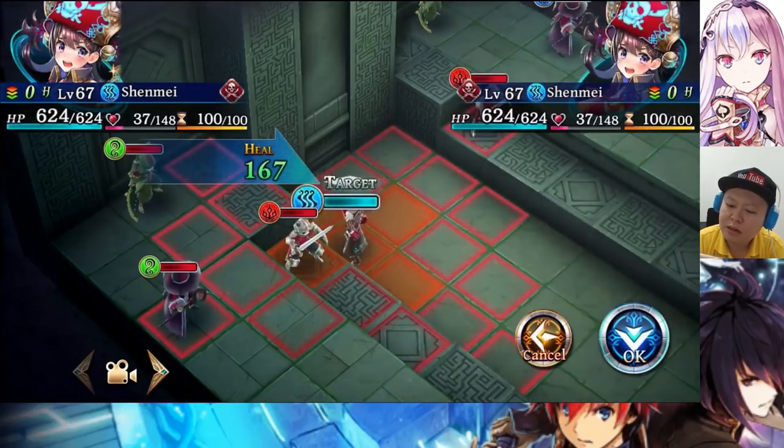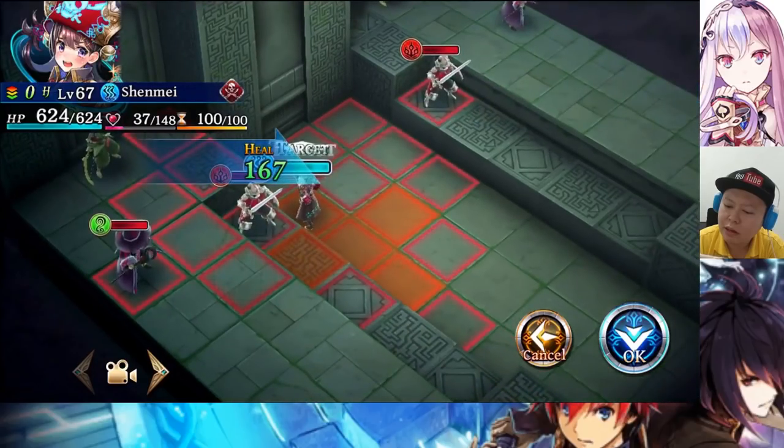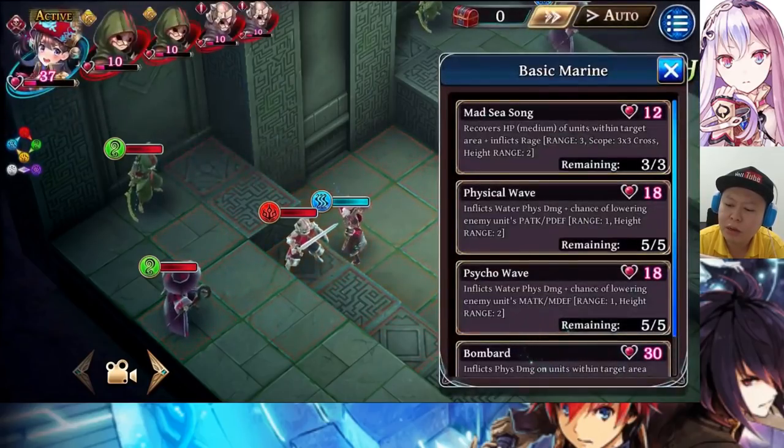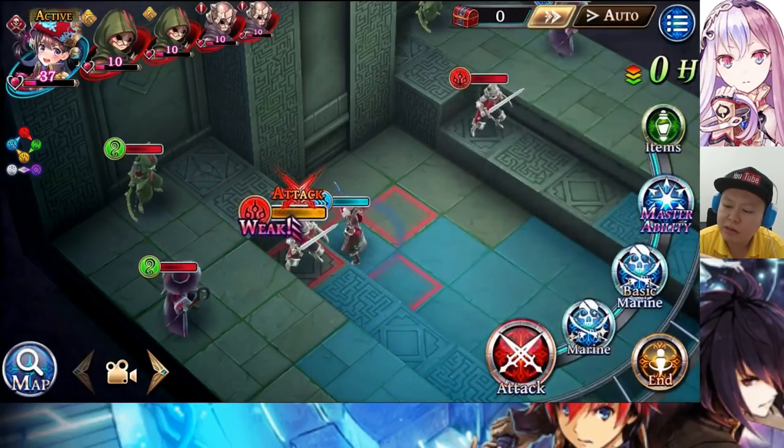The Mad Sea Song heals units in the target area for 167 HP, which is very low — very, very low heal. So I don't think it is recommended, because after using it she will enter Rage status.